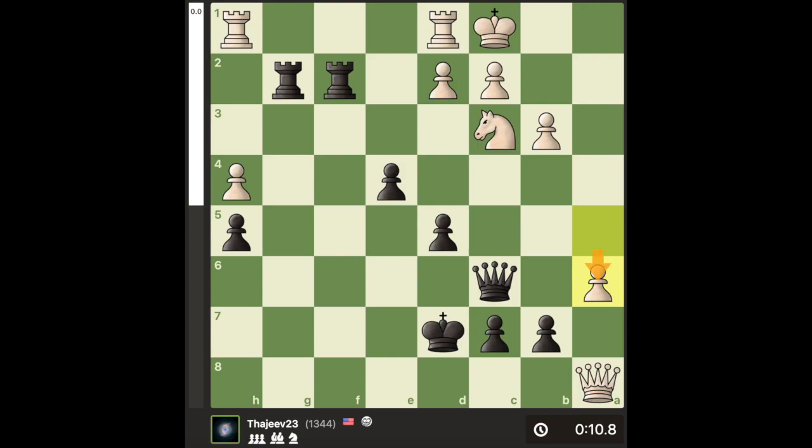Hello everyone. In this position, Black can draw with a great move, Qxc3. I also wanted to flex — this was my game, and I found it in about 4 seconds.